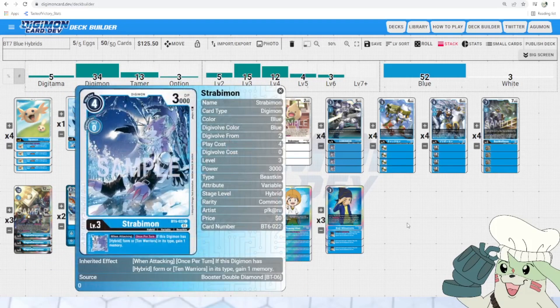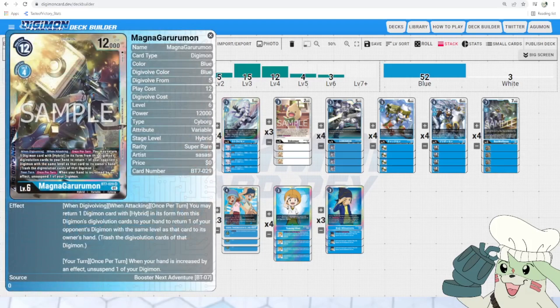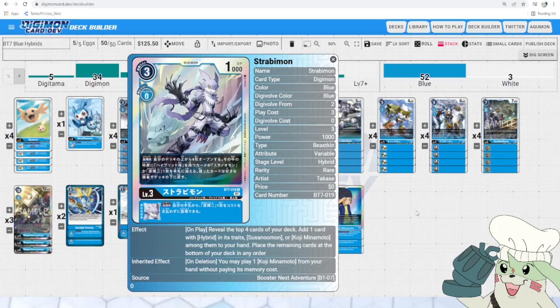We've got another Strabimon variant — basically our entire bottom end is Strabimon, because it's all Hybrids and we need those rookie Hybrids for effects. That Strabimon has an inheritable: when attacking, once per turn, if this Digimon has Hybrid Form or Ten Warriors in its types, gain 1 memory. So if you're Digivolving over it, you get a plus memory off of that. And then the newest Strabimon coming in this set: on play, reveal the top 4 cards of your deck and add one card with Hybrid in its traits, Susanomon, or Koji among them to your hand. So you do have a way to search Susanomon — worth running at 1 since you can search it out. More ways to get your Hybrids, more ways to get Koji.